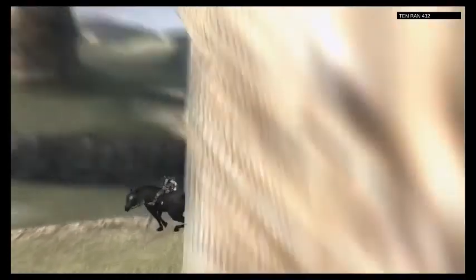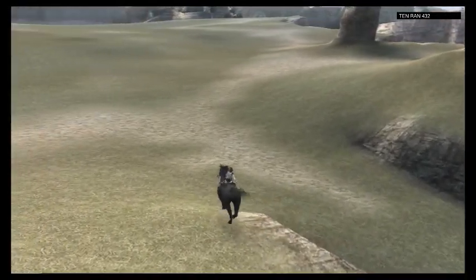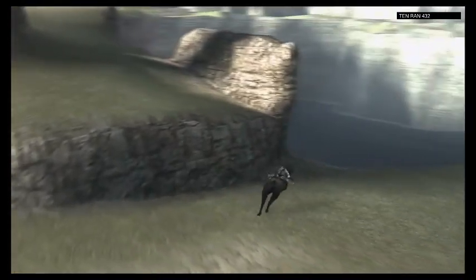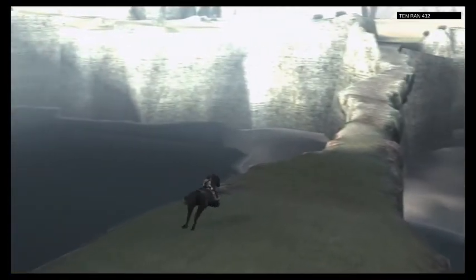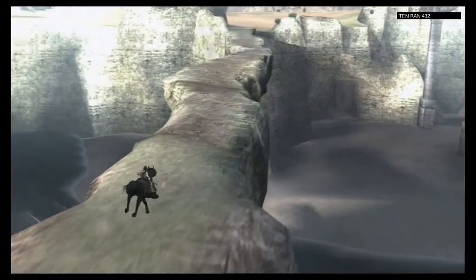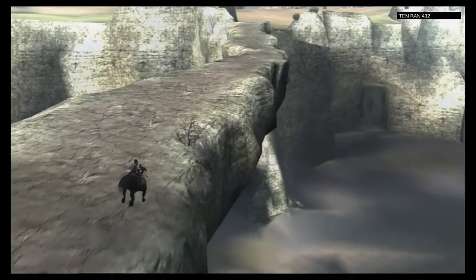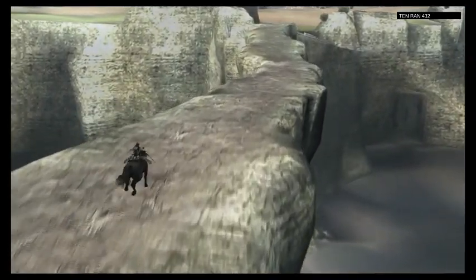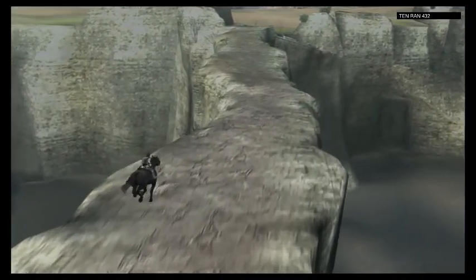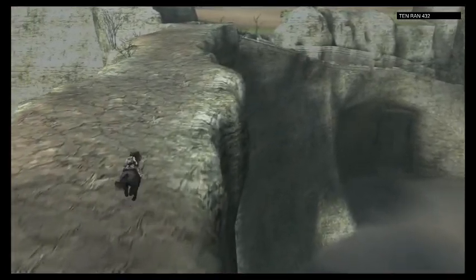There are all kinds of very strange rock formations throughout this game, but this bridge just kind of stands out for me. It's just a weird little bridge. There's no way this formed naturally, but also how would anybody build this bridge out of mostly rock? They do have all these other structures around, but I'm no architect.